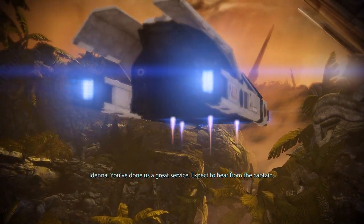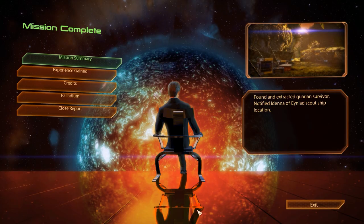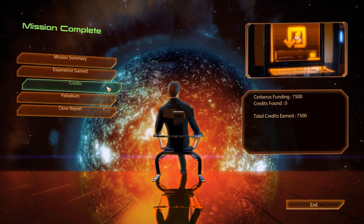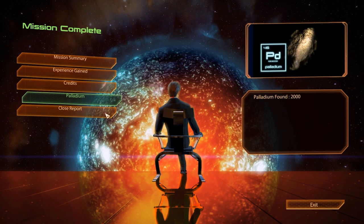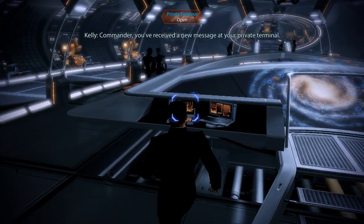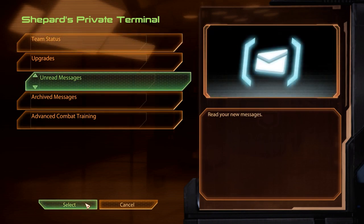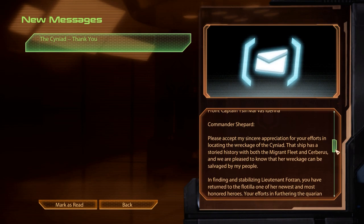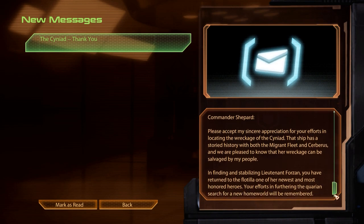'You've done us a great service. Expect to hear from us again.' We have saved the Quarian and with that completed the last N7 assignment of the game. For our rescue efforts we earned the usual 125 XP, 7,500 credits and a container of Palladium. Back on board, we receive a message from the captain of the Quarian ship, Edena, who thanks us for our help and also mentions that the crashed ship had some history with Cerberus. We don't learn anything more than that, but at least we have made a good impression on the Quarians — and that in itself is worth something.